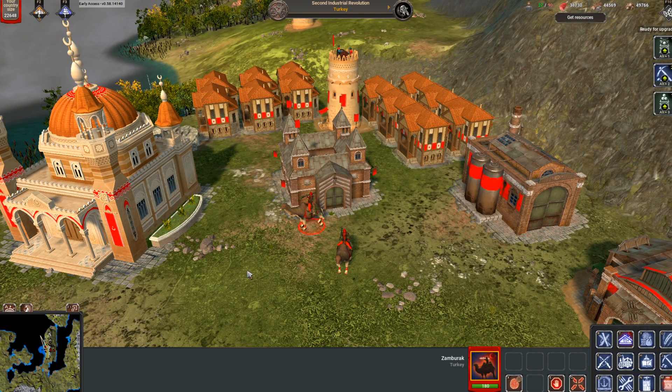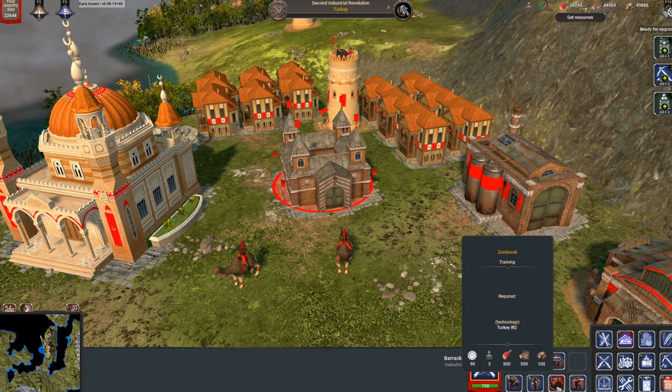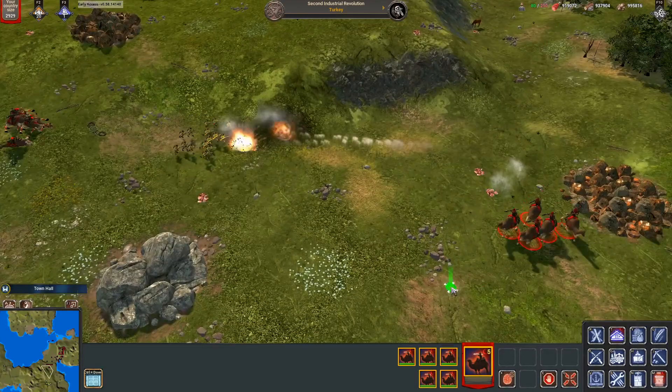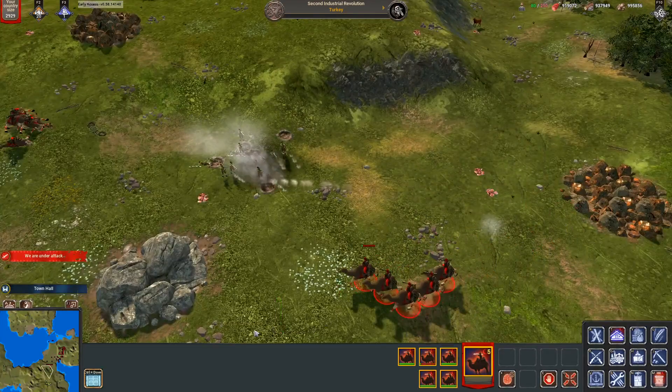The first unit of R2 will be the Zamburak. If you click on it and make him move, he makes the noise of a horse — a bit of a personality issue! The Zamburak costs 500 of food, 500 of wood and 100 of metal. He can deal 100 of damage every 9 seconds between a distance of 50 to 220 with an accuracy of 25. He has a very low defense of 60% chance against 3 and 30% against 0, with only 180 of life. However, he can move and shoot at the same time and with a speed of 80, that makes him very hard to kill.